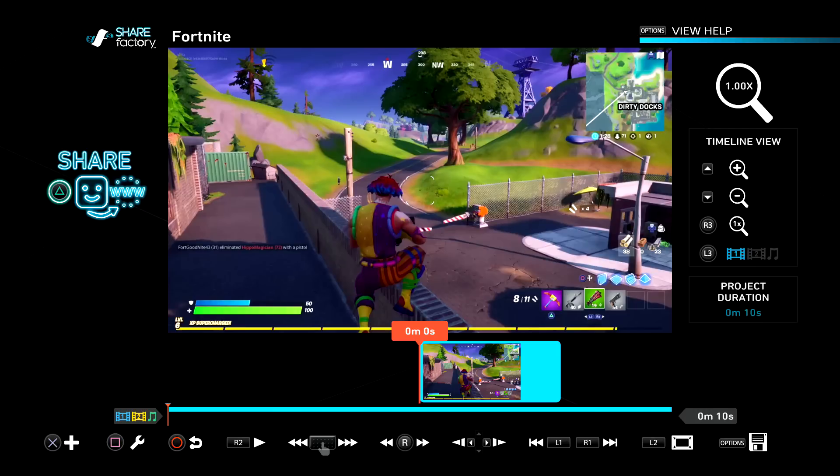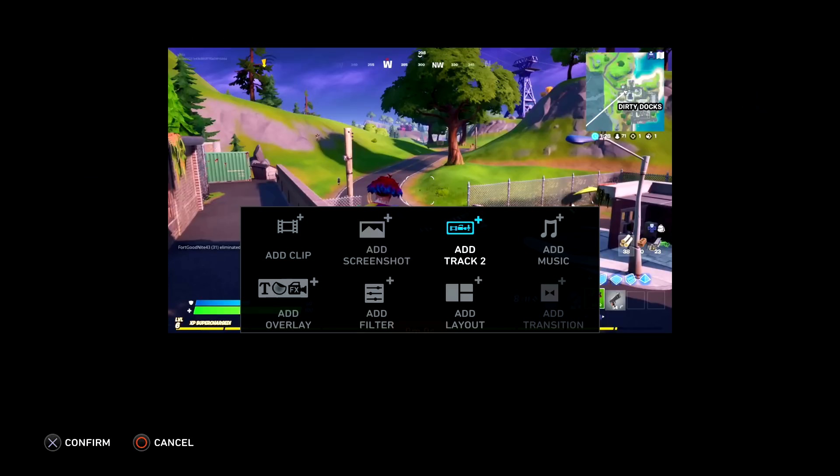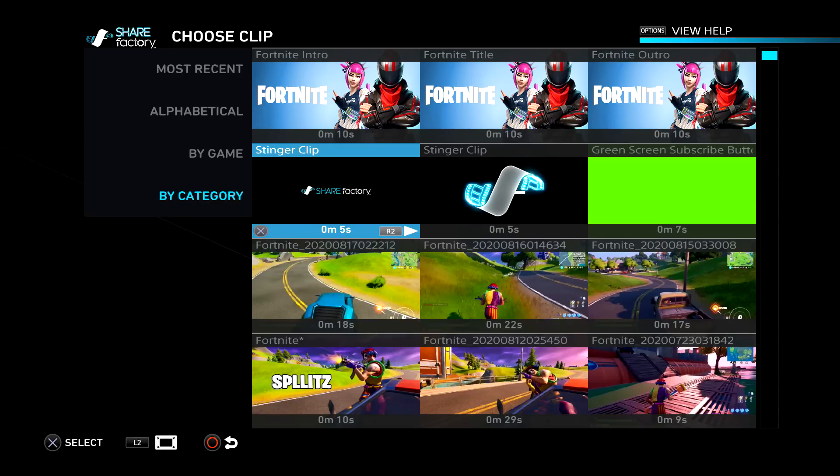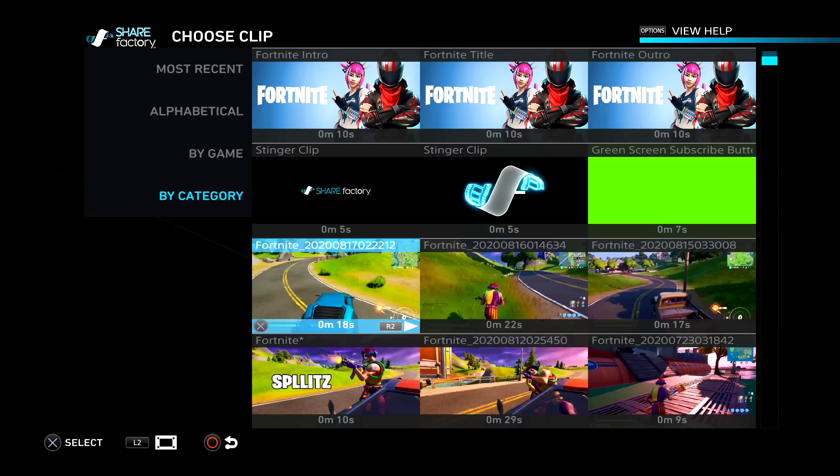Alright, so now the whole clip is muted. The next thing we need to do is add that clip we recorded earlier of us recording the song. Just press X and then Add Track 2 — this is what you'll see. Then press X again and then Add Clip, and just add the clip that we recorded earlier. I can see there's the clip of me in the car, so that's what I'm going to pick.